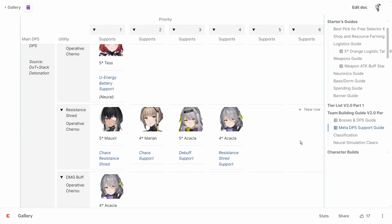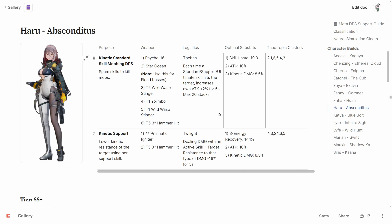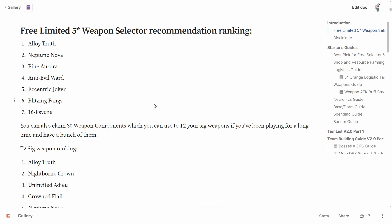The last priority is 16 Psyche, the signature weapon of Haru, whose best weapon for bossing is actually Star Ocean. So 16 Psyche is not worth it if you're trying to pull a weapon that helps in neural simulation. The only reason you'd pick it is if you like using Haru for mobbing in general content and just want her to be stronger.